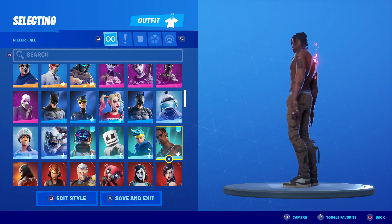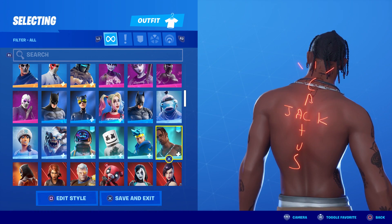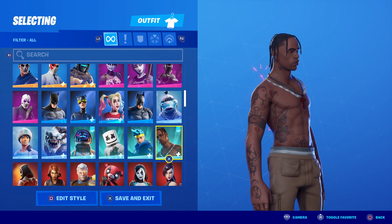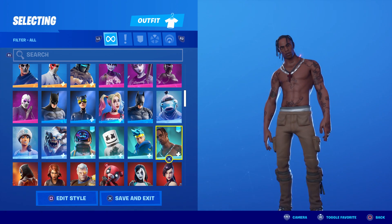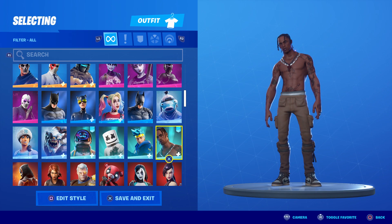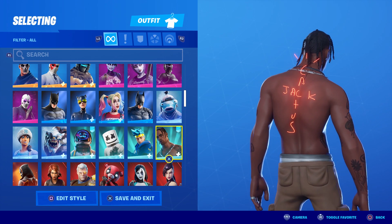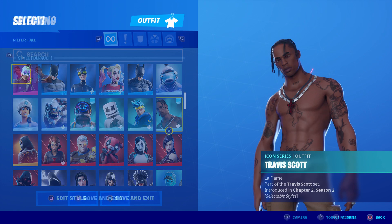First up is the Travis Scott skin. This is what he looks like with his actual Cactus Jack back bling. This skin is probably the worst one of the group — there's nothing too unique about him. He's got his shirt off, his head's tilted to the side. The back bling is pretty sweet though; I like how it's wiggly and almost animated.